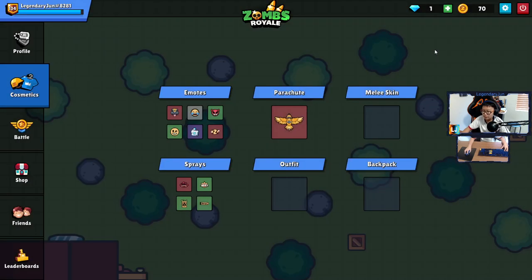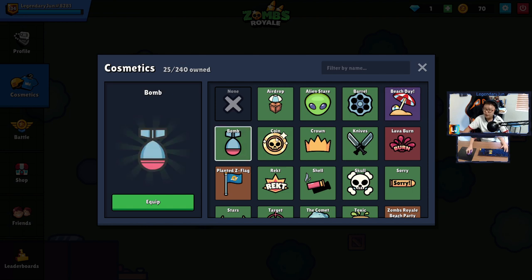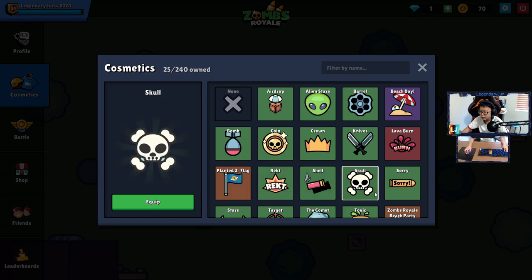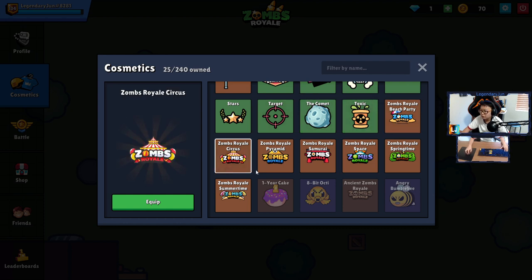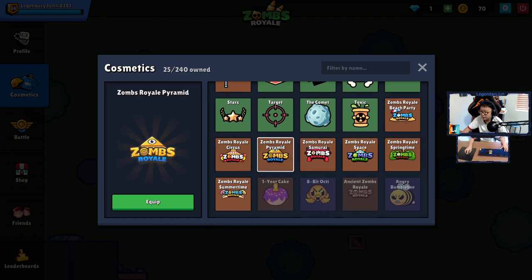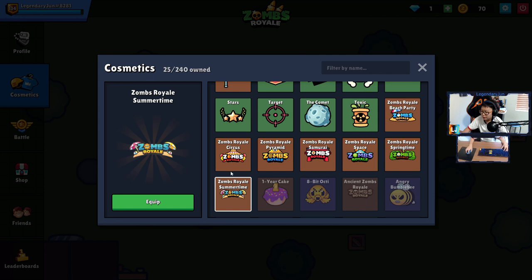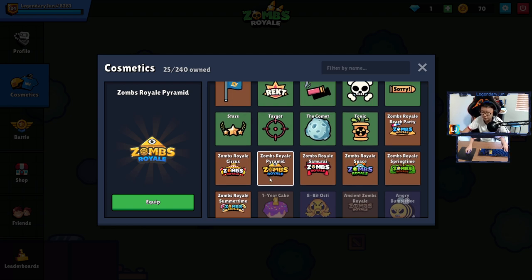Last up — sprays. We got Airdrop, Alien Stare, Barrel, Beach Day, Bomb, Coin, Crown, Knives, Lava Burn from the prehistoric pack, Planet Z Flag, Wrecked Shell, Skull, Stars, Target, the Comment and Toxic emotes. The Zombs Are A Be Tried sprays were all from season badges — if you play the season and unlock the free battle pass you can get them. We got Beach Party, Circus, Pyramid, Samurai, Space, Springtime, and Summertime. The Pyramid was from the first season I officially started playing.